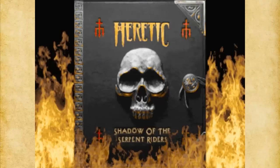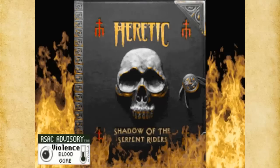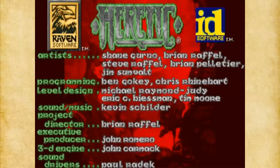Hello everyone and welcome to Let's Play Heretic: Shadow of the Serpent Riders. This game was released in 1994 by Raven Software, which was kind of an offshoot of id Software — the same id Software that created Doom. As you can see in the credits, the executive producer was John Romero and the 3D engine was by John Carmack, so it's going to be pretty much the same engine as Doom, but there are a few enhancements.